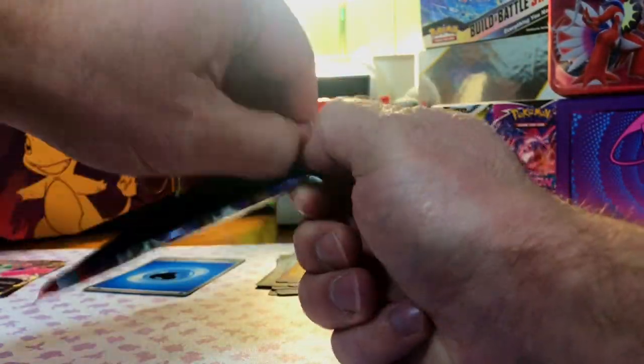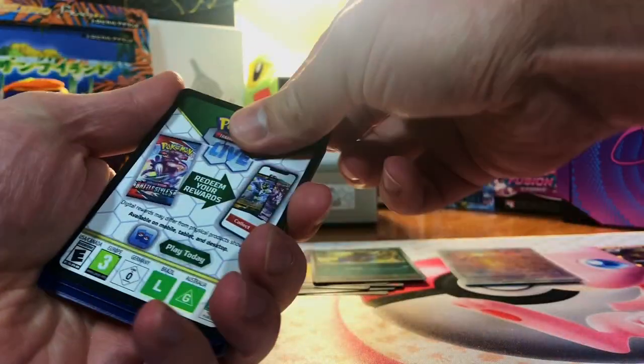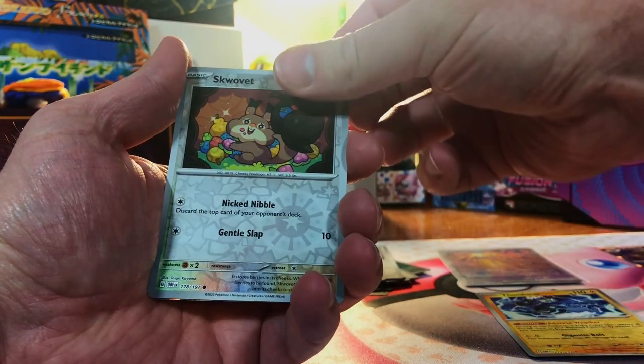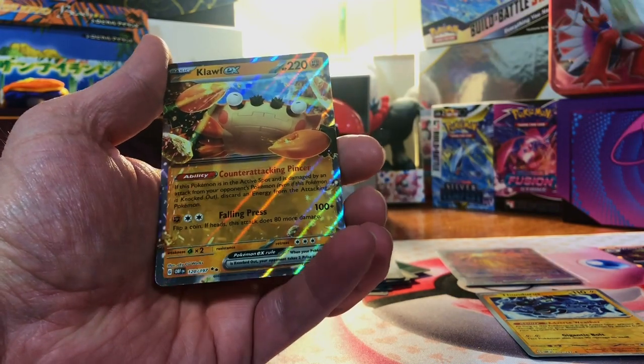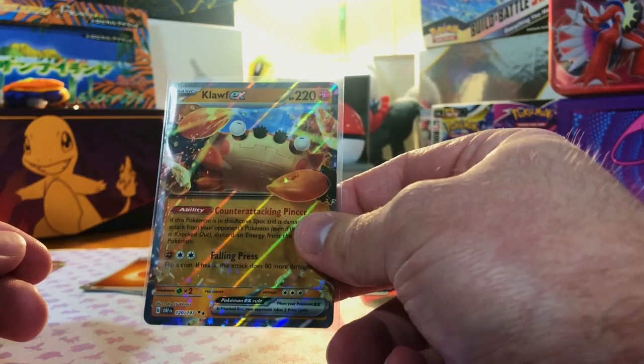Let's get into Obsidian Flames and see if we can pull a Charizard. We got a Cloth EX — I have not pulled that card. I'll take that.